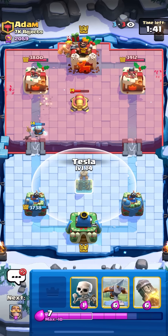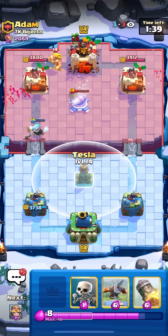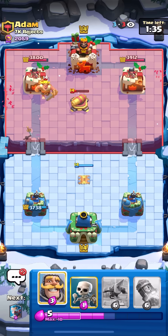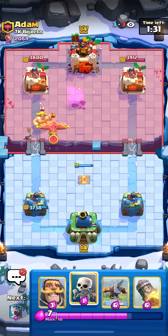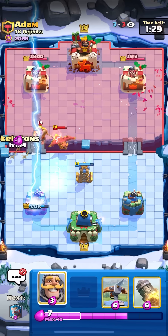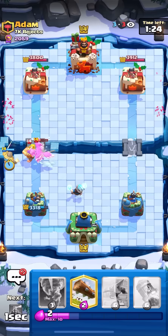I usually don't mind cycling the Nato on the cannons because you don't necessarily need the Tornado for anything in this deck. He's going to go Phoenix. We'll just go Skellies. What in the world? Can we punish this? I don't really know. I am going to try, though.